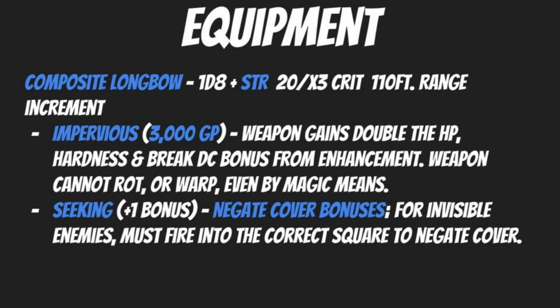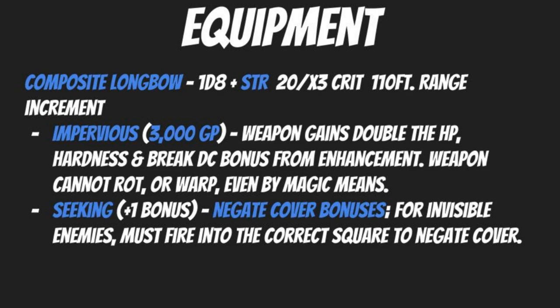Another magical enhancement to consider is Seeking — a plus one bonus that negates cover bonuses, with the arrow veering to strike its target accurately. For invisible enemies you must still fire into the correct square, so find ways to pinpoint the target. For example, the Glitter Dust spell coats enemies in glittering dust making them easier to locate. Negating cover bonuses can be huge in many situations.